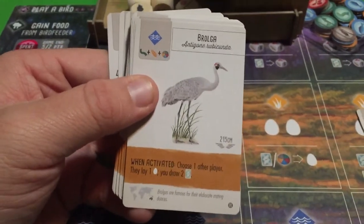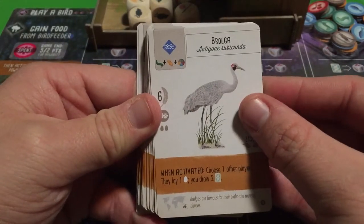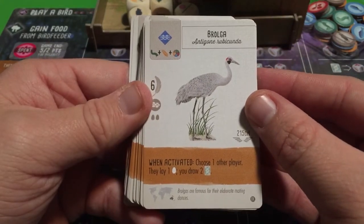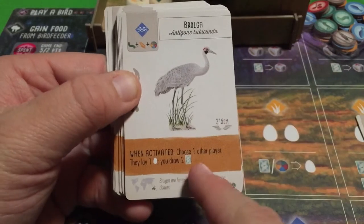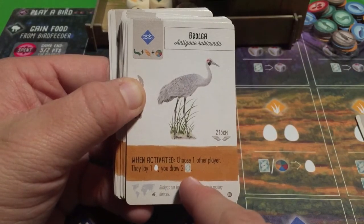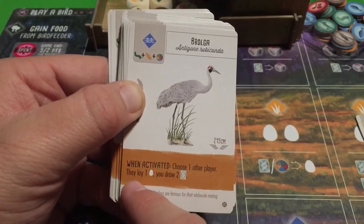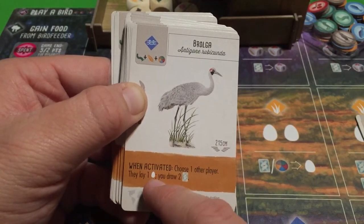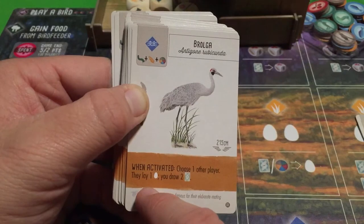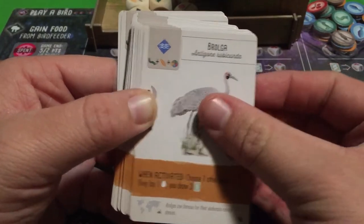The Brolga — Australia's stork. When activated, choose one other player: they get to lay one egg, and you get to draw two cards. So you're giving an opponent the egg benefit while gaining bird cards for yourself. That's the Brolga's deal.